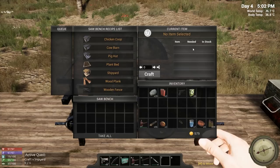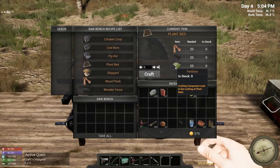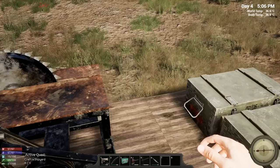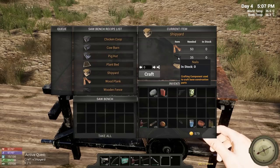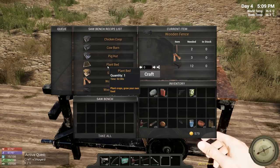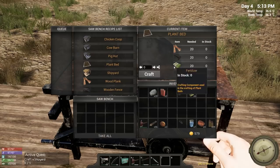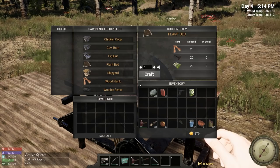Oh, plant bed — we need fertilizer! When do you get fertilizer? I haven't gotten any yet, do we have to craft it? Shipyard — there we go! Oh wow, that's incredibly easy, I can't believe how easy that is. Pig hut — I wonder if the animals reproduce in their huts. We gotta get some fertilizer though. Crafting component using the crafting in the plant beds — yeah but how do I make it? I'll have to look into that. Let's go ahead and make the shipyard.